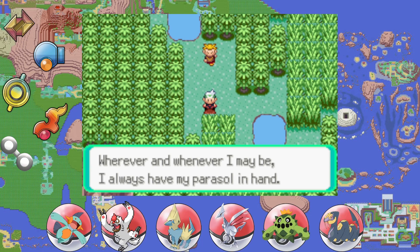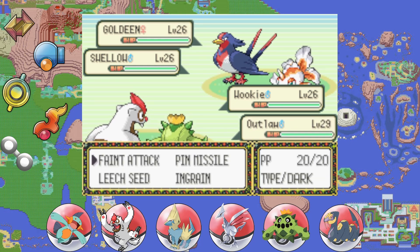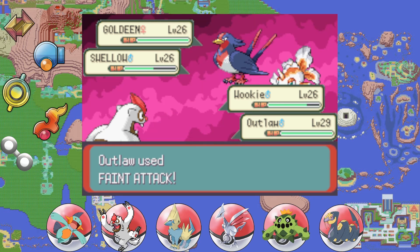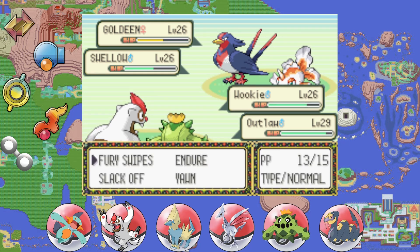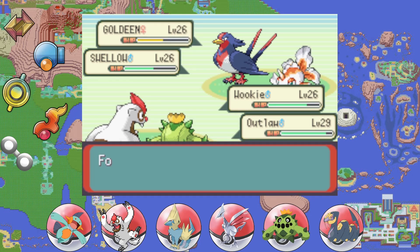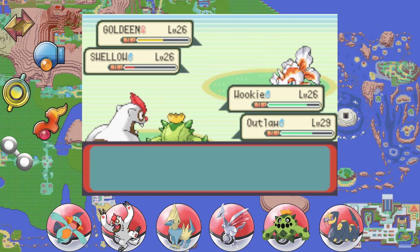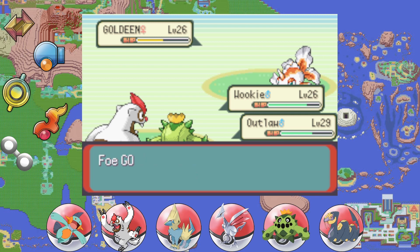Let's take on this double battle! Wookie, hit him with Fury Swipes. The Swellow is going to be an issue for Outlaw if it hangs around too long. These trainers have some pretty high level Pokémon — constant reminders that this is Gen 3, not the hand-holding of modern games. Our team is holding up well though. Wookie, land a few more Fury Swipes this round — take the Swellow out! I like that Water Sport animation.